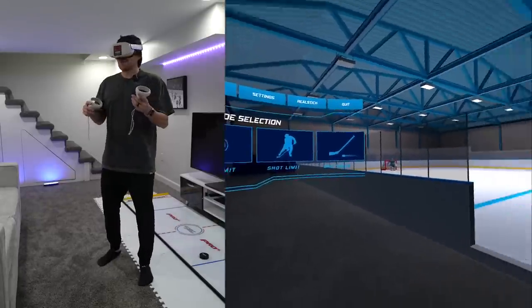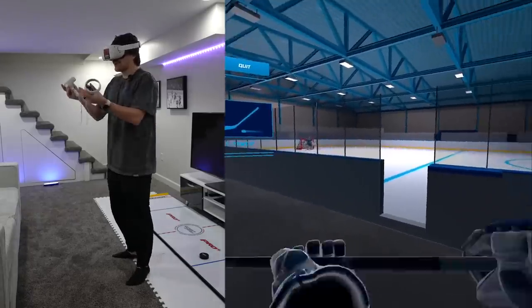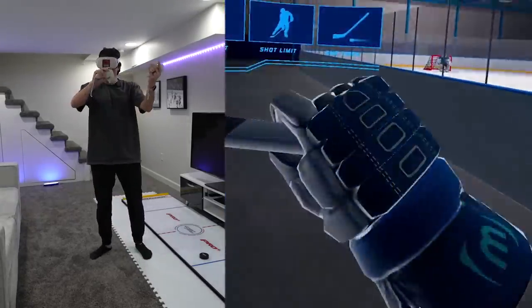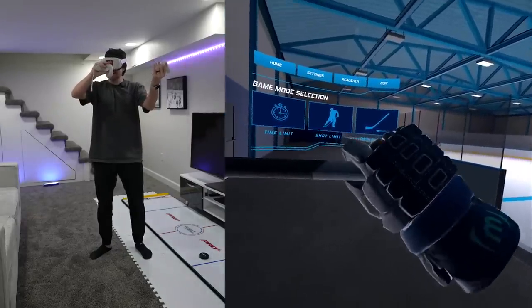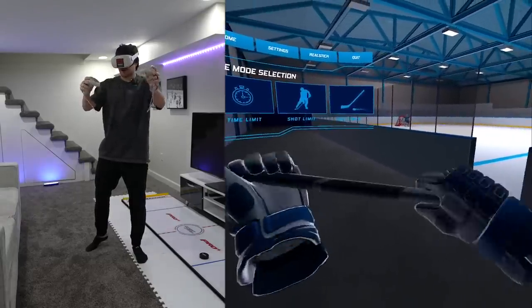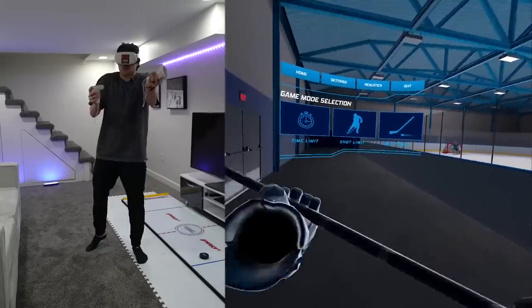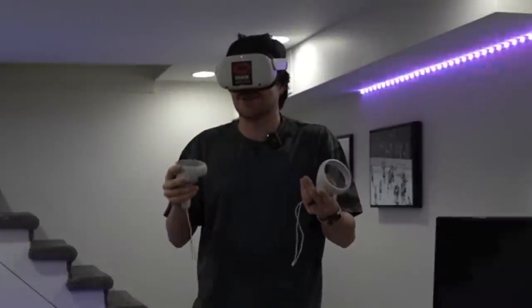Here we are on the beautiful rig — this is actually a sick setup. We have the empty rig, the open door, our stick in hand. Look at the detail on these gloves — these are nasty. All the games we're testing today don't require any special attachment on the stick, just our two joysticks. I don't know how this is gonna play or if it's going to work at all, but let's get into it.